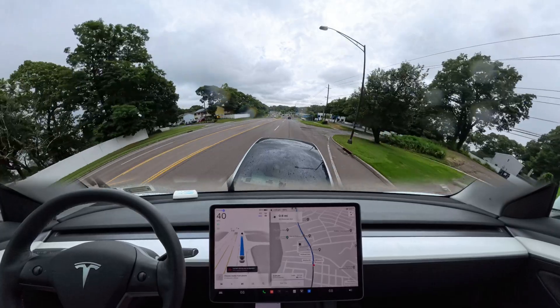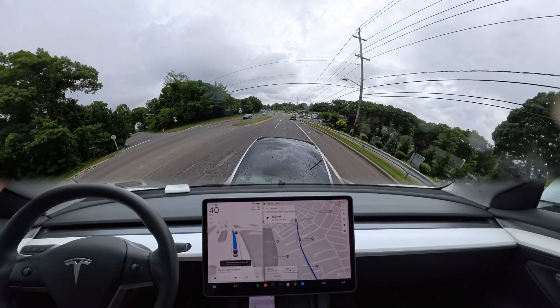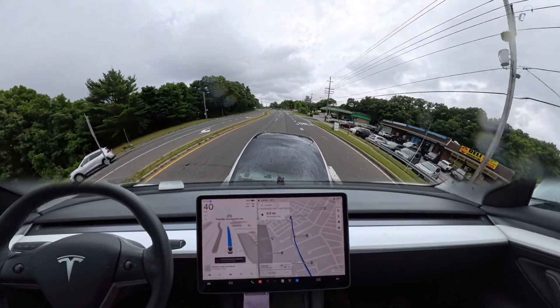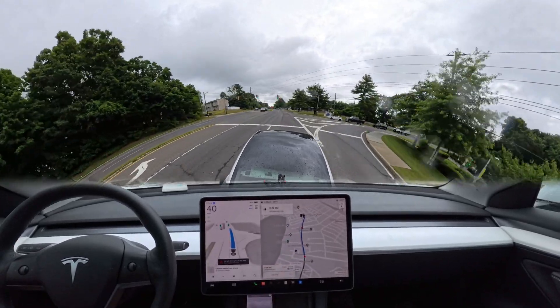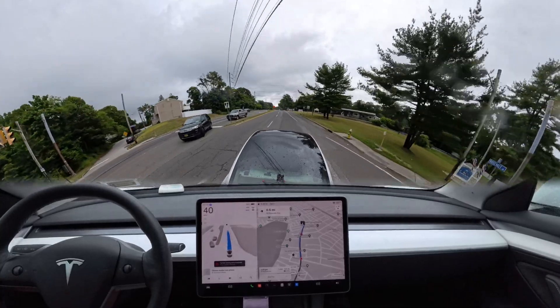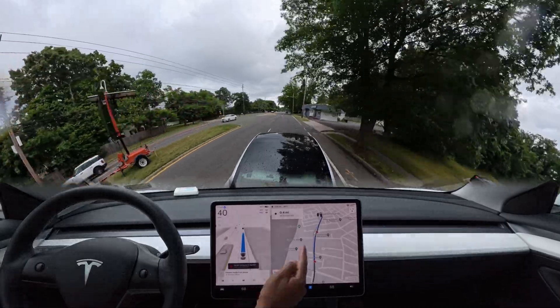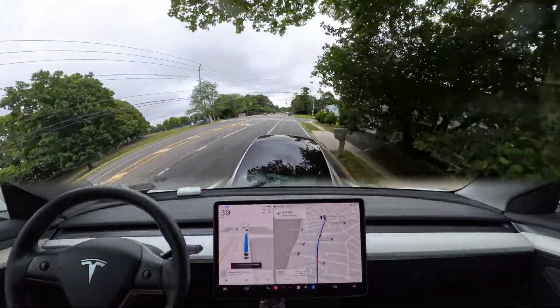There's a stop sign coming up. We need to move to the left lane — right now we're in the right side lane. We have to merge; this is not a left turn, it's a merging lane. We need to move to the left lane, then move another lane, and then go straight to the stop sign.